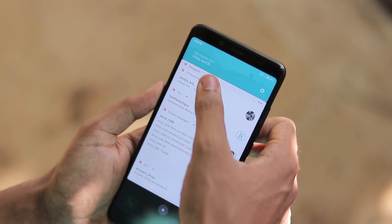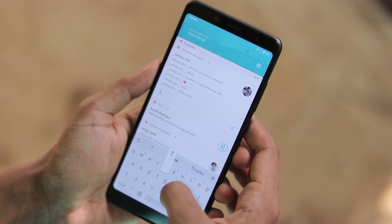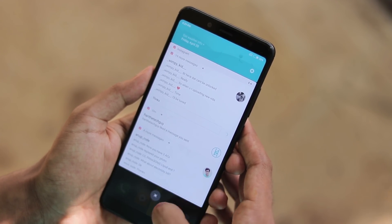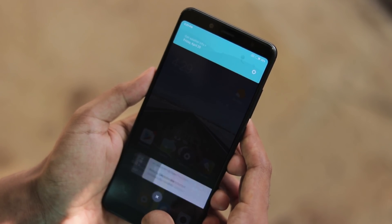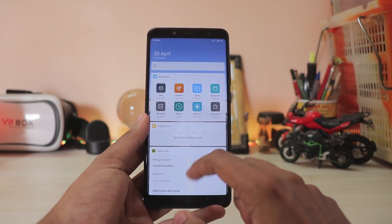The notification panel gets a bit of a change — it's now more like a card UI. As of Android Oreo, you can directly reply to your messages right from the notification, which is also now available on Nougat. It's a very nice touch, but it's still a bit laggy. Xiaomi will likely fix that in later iterations.